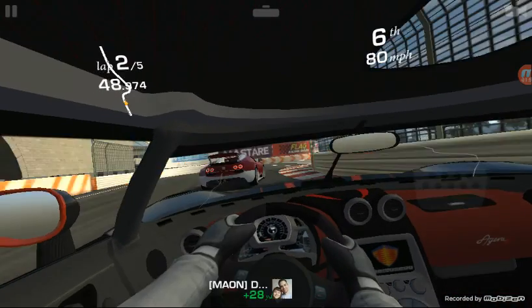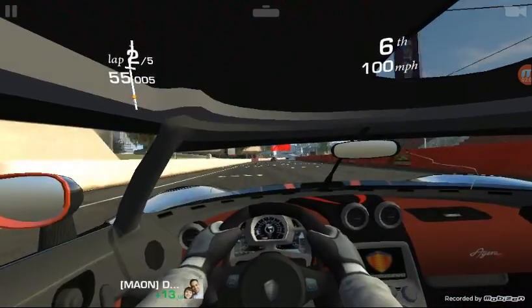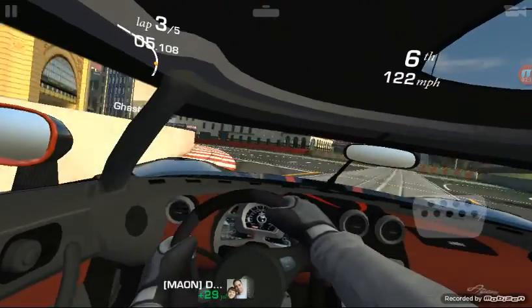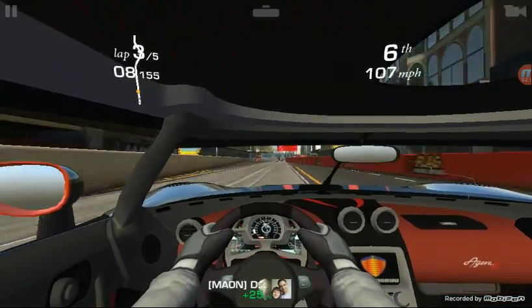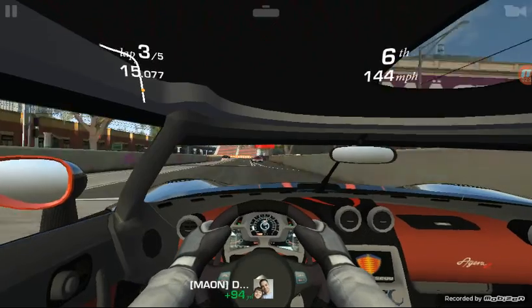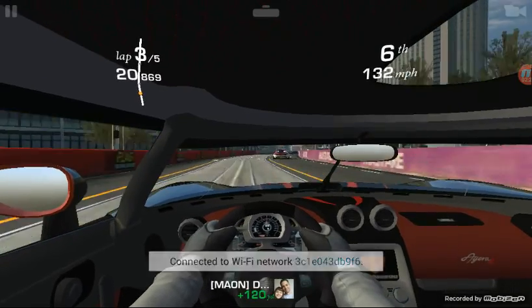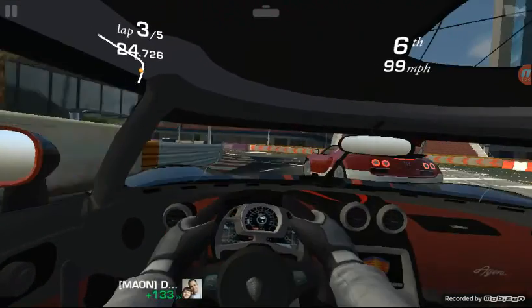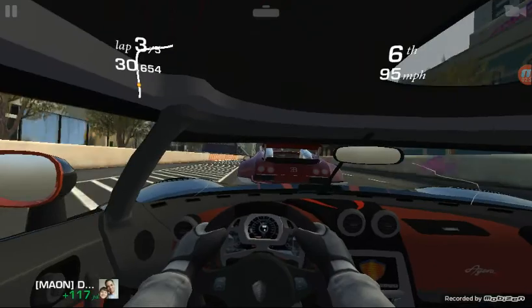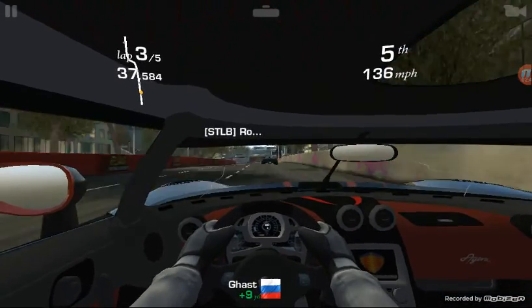That's a real tough spot to try to pass. What in the world — he just ran me off the road! My primary tip here is to make sure that when you're passing, you try to stay on the inside. I don't know why these cars are being so aggressive right now. I got a Bugatti that won't get out of my way, but I got him. Now I'm in the top five.